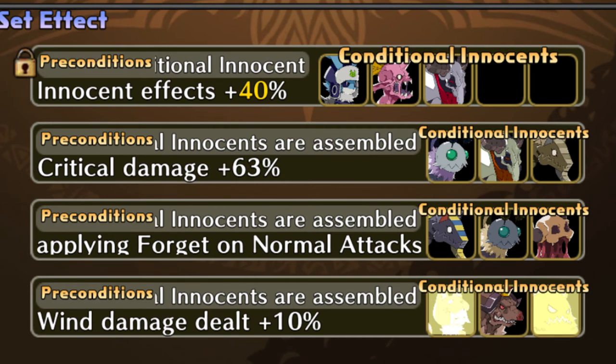Having an alchemy effect on a piece of equipment doesn't necessarily mean it's active. Next to the description you will see a list of innocents. For the first effect, you have to have one of the species shown equipped, and for the others, you'll need to have all three species to activate their effects. You'll know when they are active because the innocents start glowing.